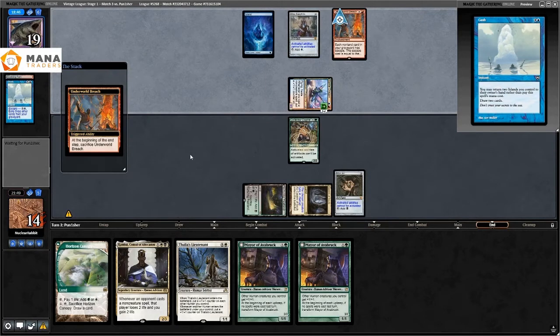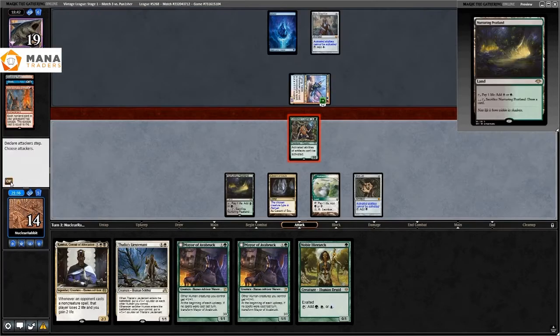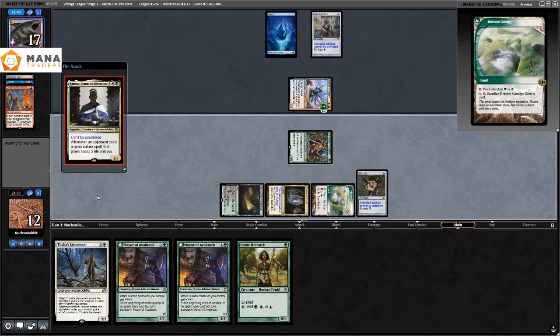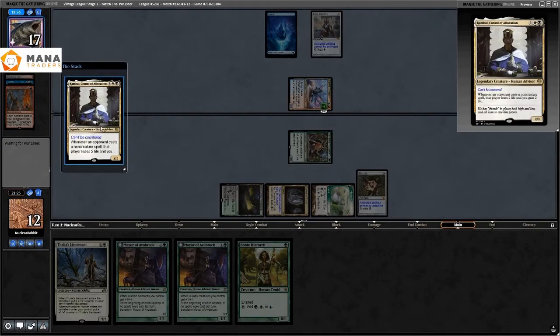I play Mox Jet into Collector Ouphe — that's a thing in Vintage, this is such a great format. They play an Underworld Breach but aren't doing anything with it yet, just getting cards into the graveyard. I attack with Collector Ouphe and play Combo — you always want to jam Combo here.